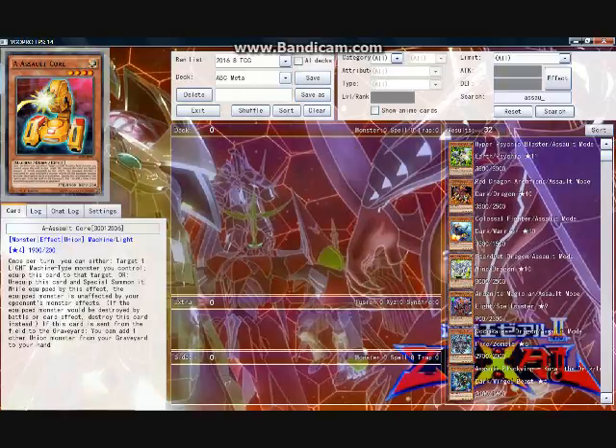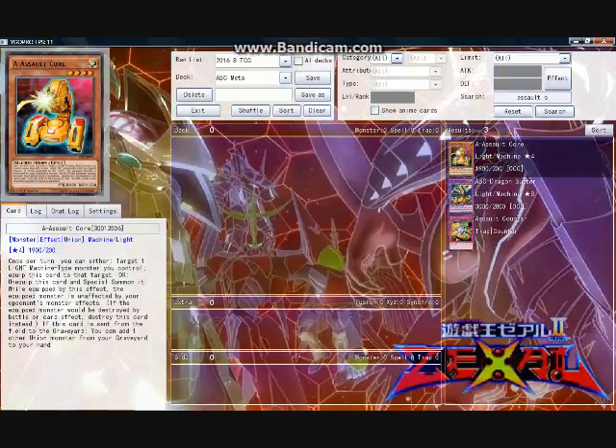First, A - Assault Core is the highest attacker among the three pieces of ABC, having a rather significant clearance from B, for there is a wide gap in efficacy between 1500 attack and 1900 attack. It also has a very useful union effect which makes the equipped monster immune to opponent monster effects. A lot of people forget about the utility of this effect, especially in the context of attaching it to an ABC Dragon Buster, eliminating the ability of the opponent to use monster-based negation to stop ABC from doing its banish thing.